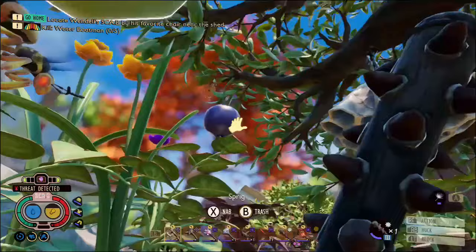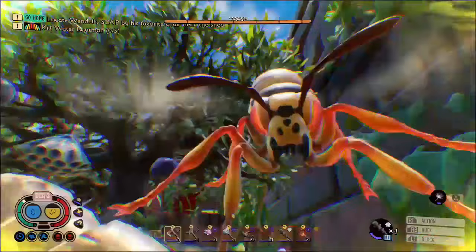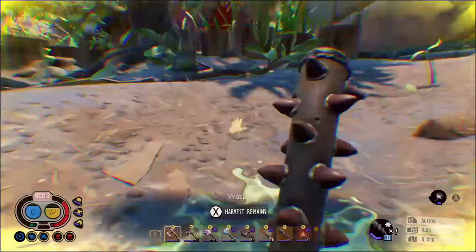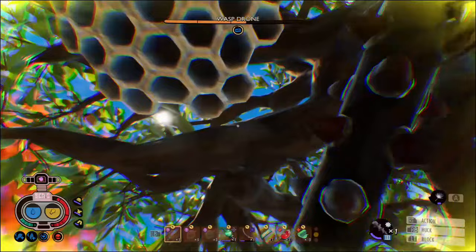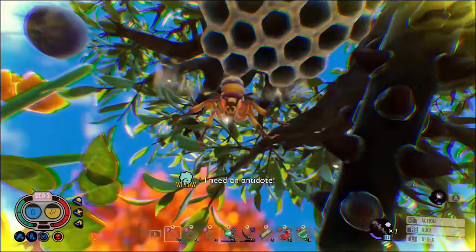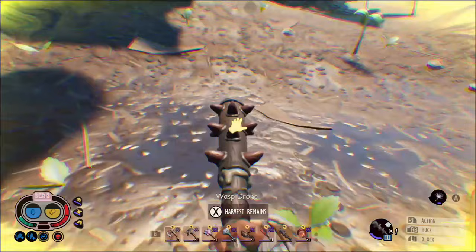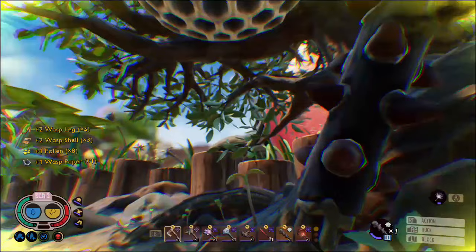We're in the berry bushes near Muldork's castle now. I'm going to try and take this one down using the club of the mother demon with salt. Although we don't have a shield to defend ourselves, this club should be able to kill the wasp in just a few hits, so there really isn't much time for the wasp to do too much damage. With just two hits, we've already taken it down to half health, and with another three-hit combo, it's dead. When I tried the club on the wasp drone, it was staying just out of range, so I had to do a lot of jumping to hit it. This location is quite difficult because there's nothing to hide under or force them down to your level, so you spend a lot of time swinging at air. But if you persevere, you should be able to kill it.